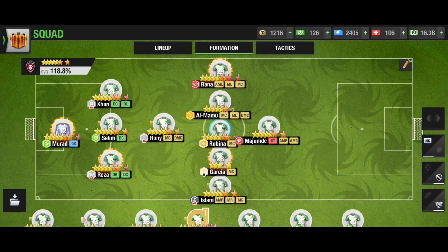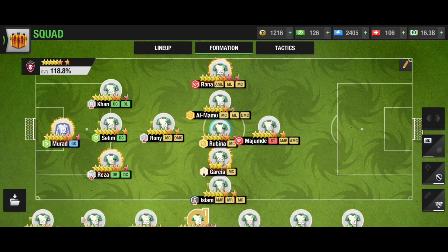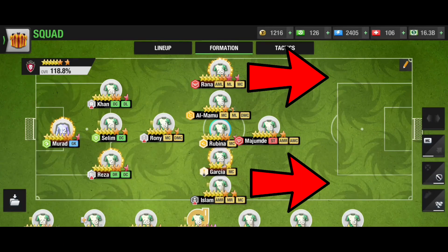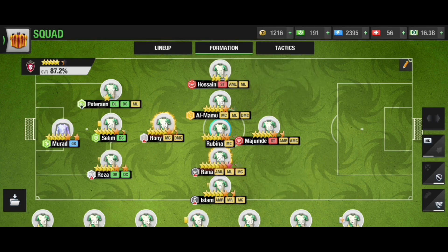Most of the biggest teams keep a great goalkeeper and a great DMC — DMC and GK are the key in this defense. The main key part of this formation is the 5 amazing midfielders, who always help the attacker score. Not only do the attackers score, but the ML and MR can also work as attackers dramatically. I never use this formation because I don't have these players.